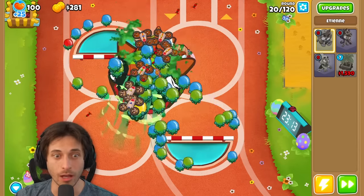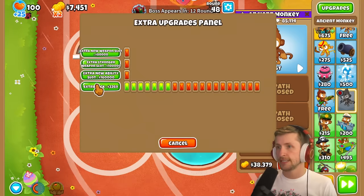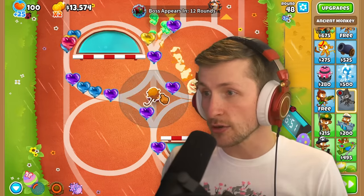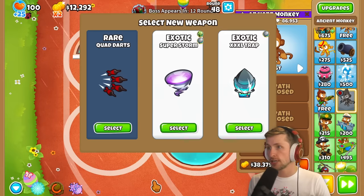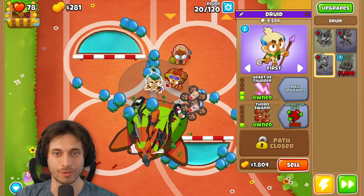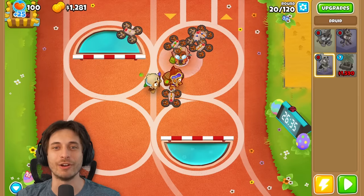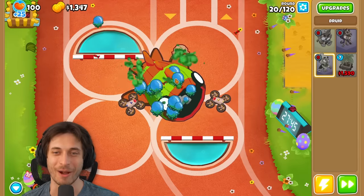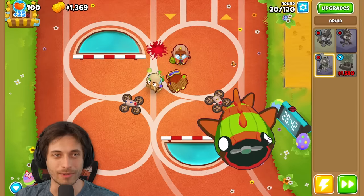I might get it! I got a bunch of balloons getting by, though — that's kind of worrying. I actually might get this. Wait, are you serious? I need some camera detection. I'm getting two exotics — what is happening? I just poorly timed that ability. I almost got it. I actually think I might be able to get it if I time it properly. I'm going to try it one more time and then probably have to restart anyways.